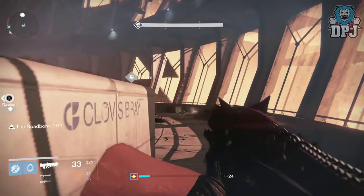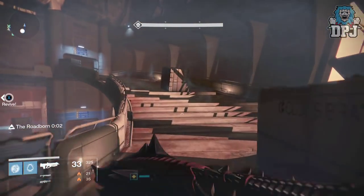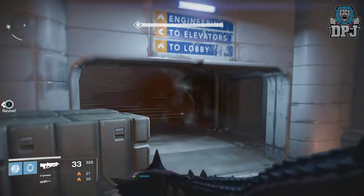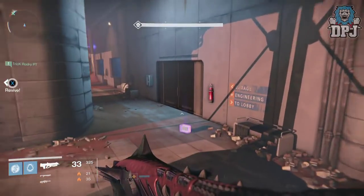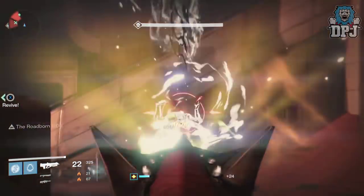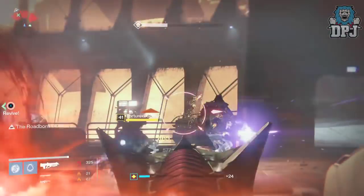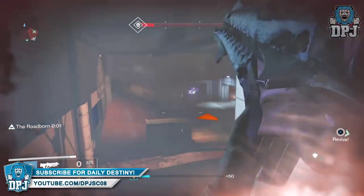Moving on to pulse rifles, the only change is that lower fire rate pulse rifles will receive a base damage increase. Hand cannons are going to receive an ammo capacity buff, so you'll get plenty of extra ammo in your inventory. Fusion rifles have received a stability buff — basically the spread of projectiles is reduced due to less kick when firing.